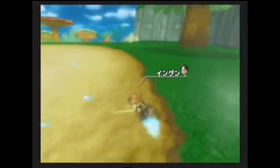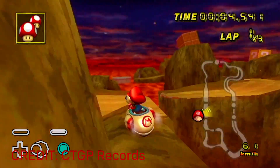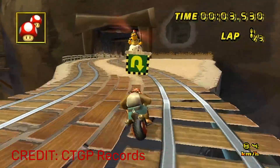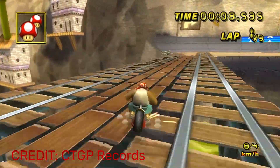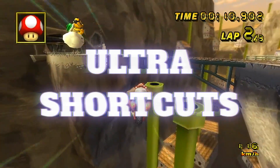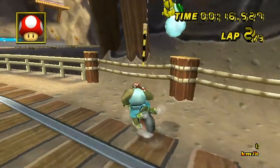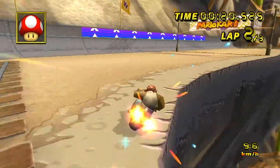That guy just slid around a mountainside for a bit and bounced around it. The other dude went around a rock a few times, and this guy bounced off a pipe through the floor. These are called Ultra Shortcuts. And even though Mario Kart 64 technically has some, Wii is the most well known for it and has the largest Time Trial scene, which is still going strong to this very day.